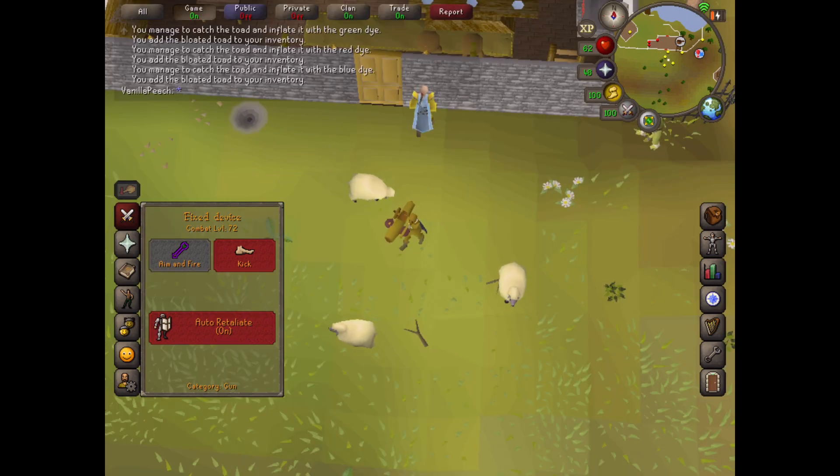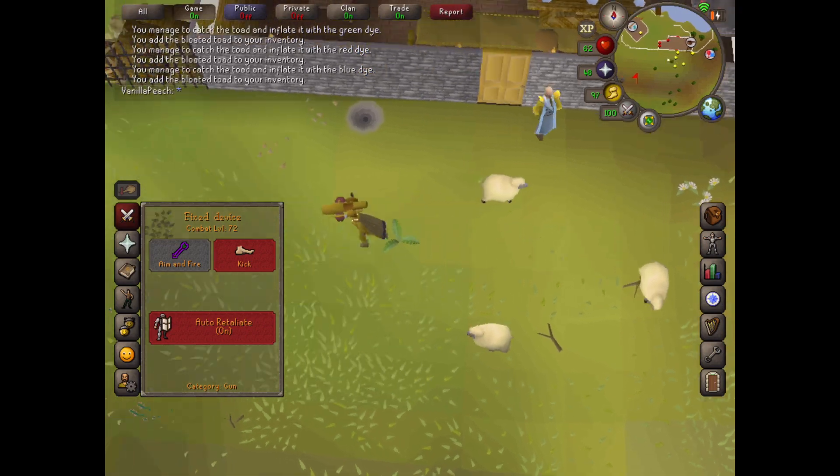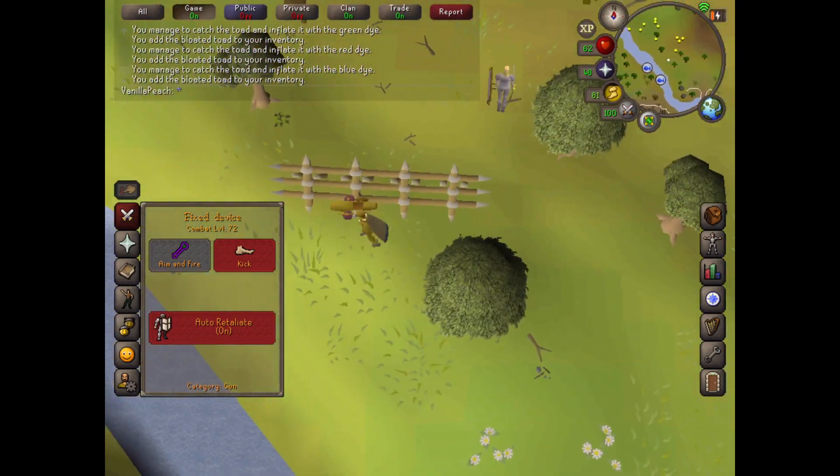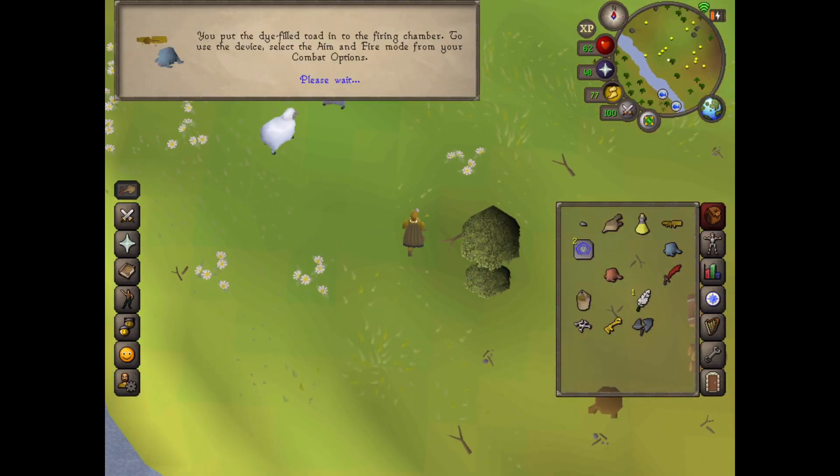Now head west to the blue sheep and dye them using the blue toad in the same way.